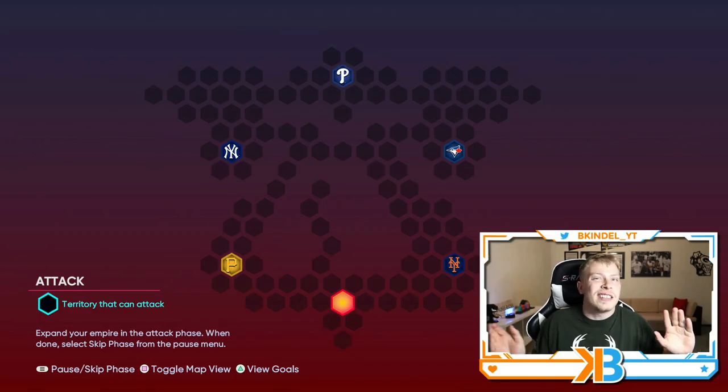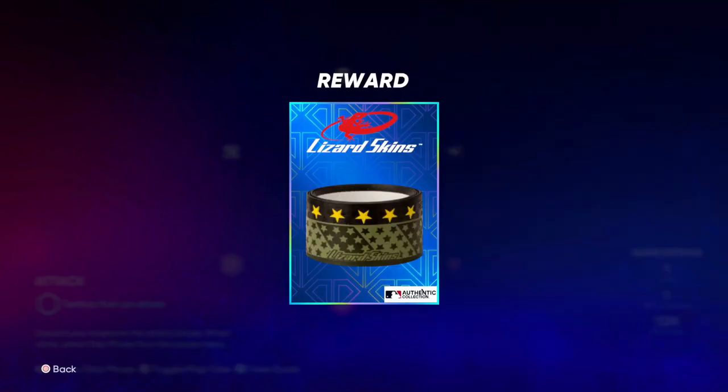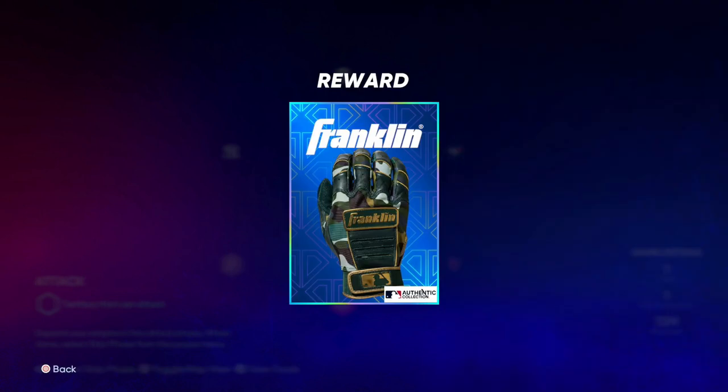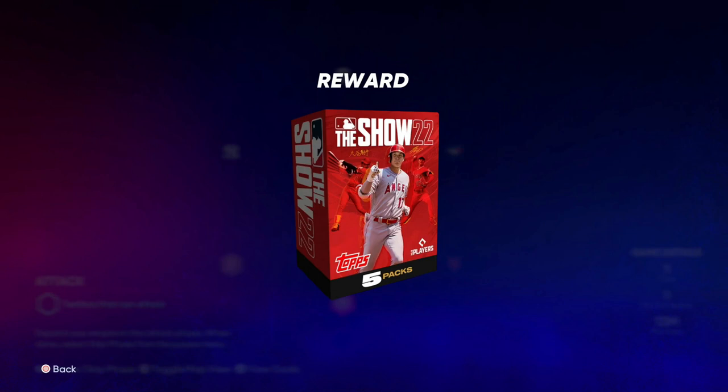So if you're going to do all these to get the rewards, you might as well play the last remaining two to get the 30k XP. The conquest goals are really easy too: conquer 25 territories and you'll get this background, conquer 75 territories and you'll get a Padres Camel Uni, capture two enemy strongholds and you'll get this batting glove, and conquer five strongholds — all of them — and you'll get a five-pack bundle.